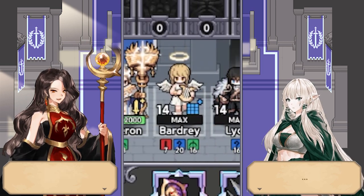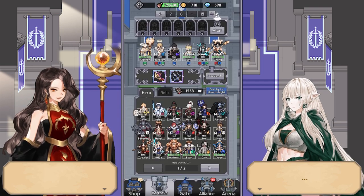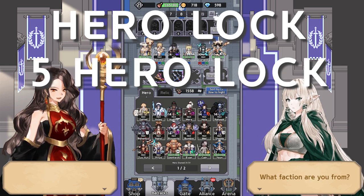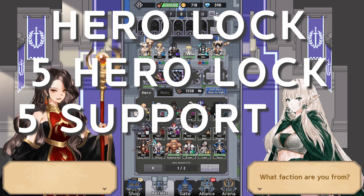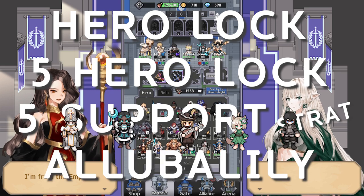So we have Alberon, Bardri, Laika, Lily, and Lunare, and this mechanic is generally called hero lock. You might have heard it called five hero lock, five support strat, or other names.